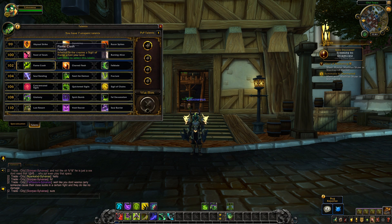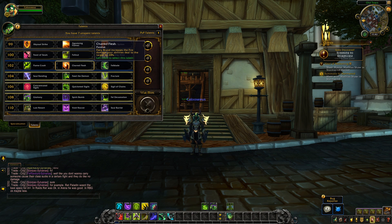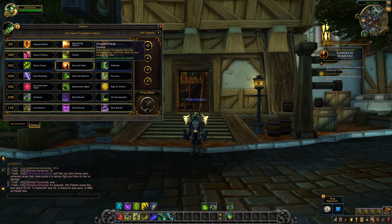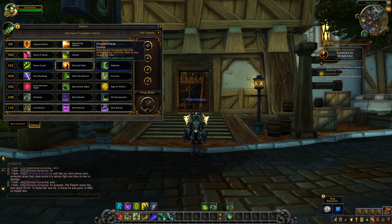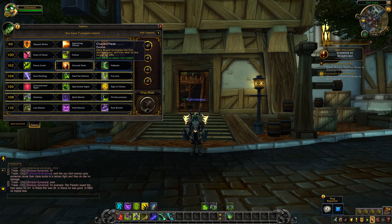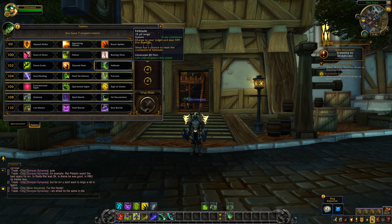The level 102 tier: Flame Crash is not changed — Infernal Strike creates a Sigil of Flame when you land. Charred Flesh used to be an artifact ability called Fiery Demise — Fiery Brand increases the fire damage your abilities deal to the target by 20%. With all 4 points into the artifact trait it was 40%, so they nerfed it and turned it into a talent. Then Fel Blade's effect is not changed — cooldown based off haste, charges a target dealing fire damage, and Shear has a chance to reset its cooldown — but it now generates 30 pain, up from 20 pain, so it is getting buffed.